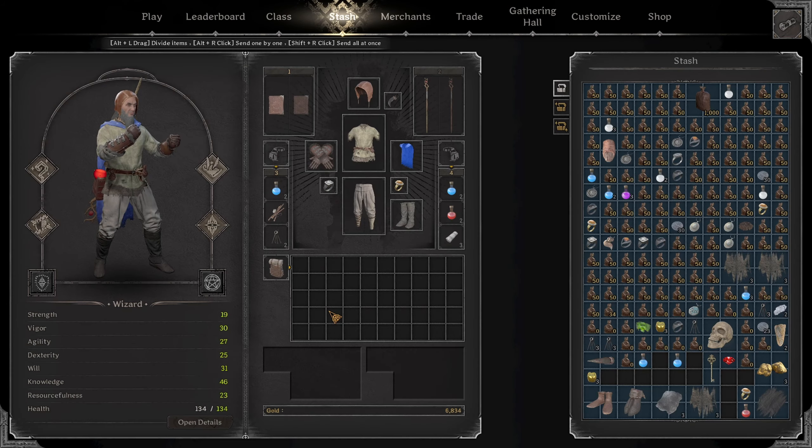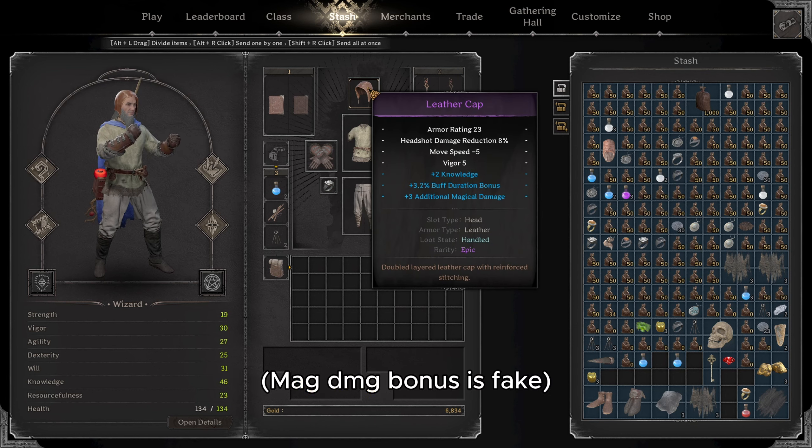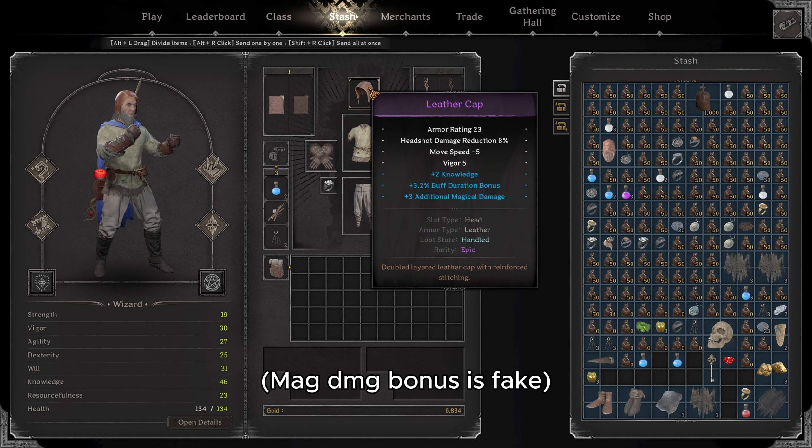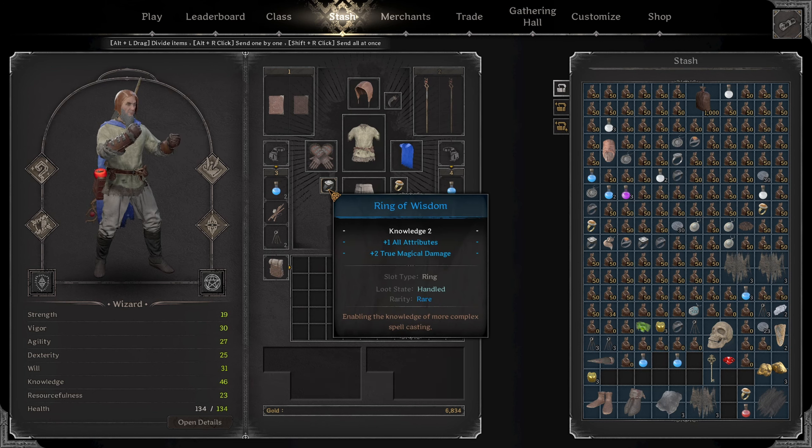The second stat we want is damage. Damage comes from additional true damage and additional magical damage. What's the difference? True damage always does plus 2 no matter the magical resistance your opponent has. But additional magical damage has limb and headshot multipliers. In the current meta, a lot of characters and classes have high MDR, so I prefer to have true damage.